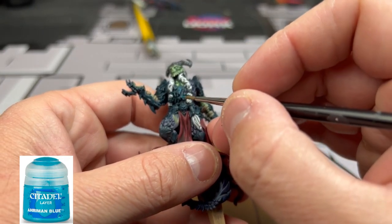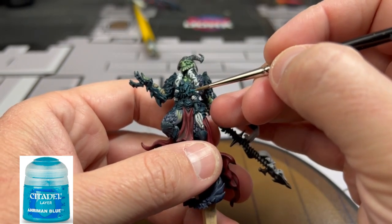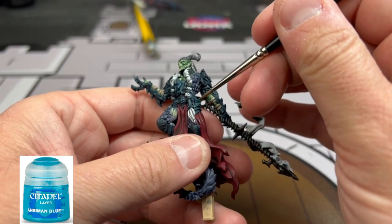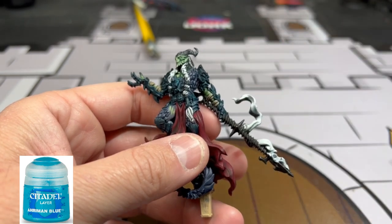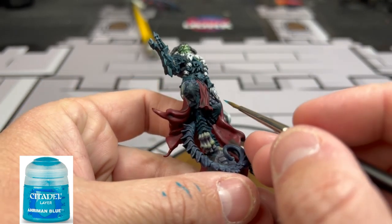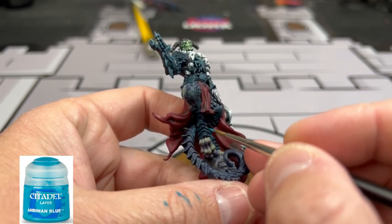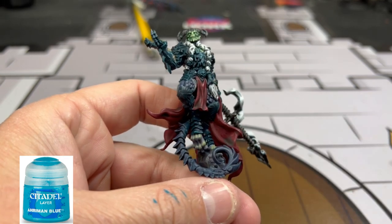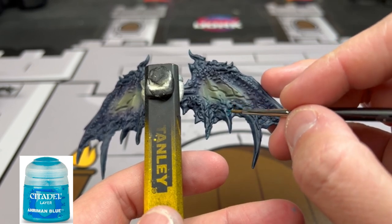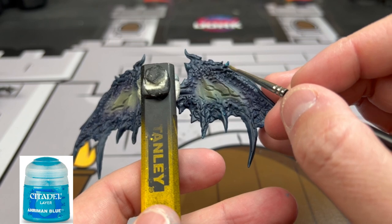Now comes the daunting part: edge highlighting all of the blue areas with Ahriman Blue. I'm using a small brush — a 10/0 or 1/0 brush — going on the edge of everything. This is going to take some time, but I guarantee you will love it at the end because it makes the armor look nice and vibrant. We are also going to do this on our wings, specifically on the purple and blue areas of the raised bumps, and as an edge highlight onto the tips of our wings and the spikes coming down.